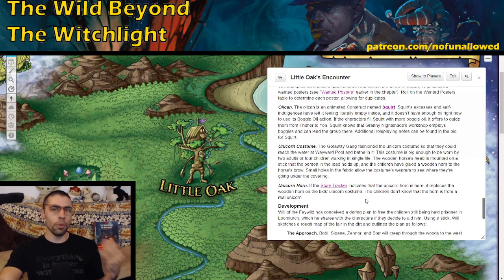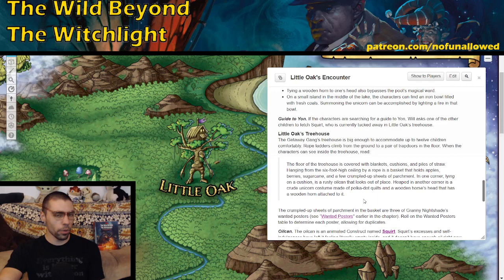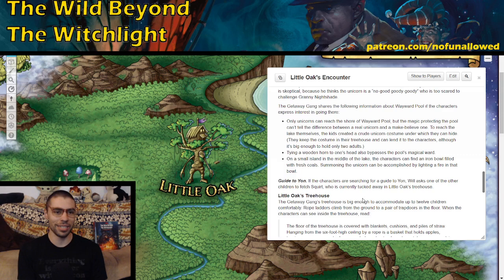Your players will be told about the Wayward Pool and to meet with a unicorn who can be a great ally. But when they go to the Wayward Pool, the only way they can get there is if they look like a unicorn. Conveniently, the group has a unicorn costume that can fit two adults. Some groups will use illusion magic, or just creatively slap horns on themselves and dress up as unicorns. Interestingly, if your players have the real unicorn horn — which the kids just happened to have as part of the costume without knowing — you should factor that into the roleplay when meeting the unicorn, since it'll prompt a reaction like 'that's my mate's horn.'